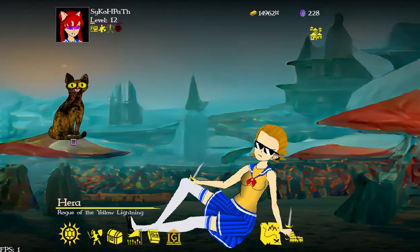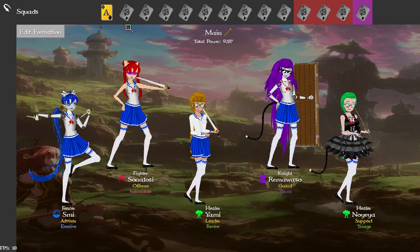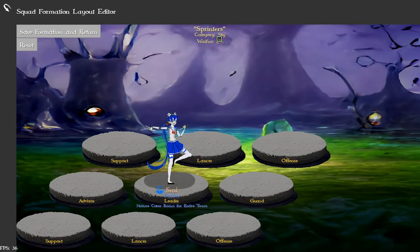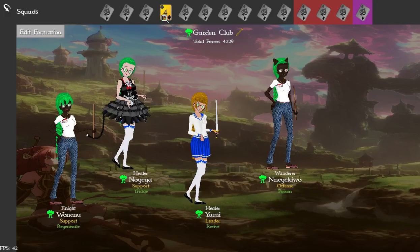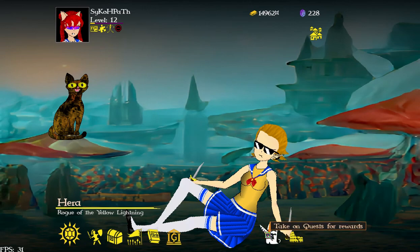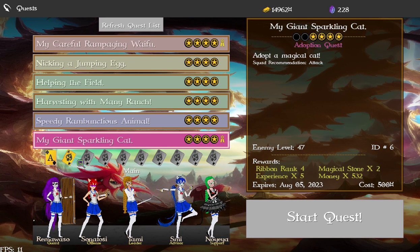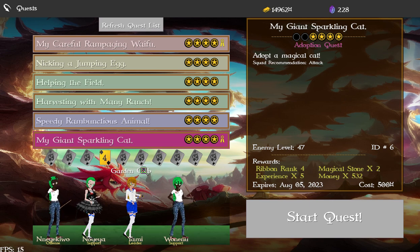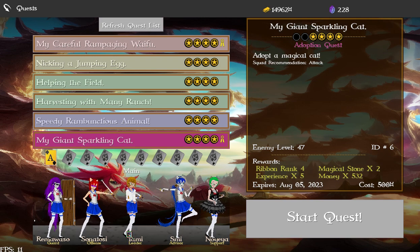Before we jump into the adoption quest, I want to show off what I did with teams — or squads, I keep calling them teams. This category is now determined based on whether you have all the same nature characters. If you notice this little icon, it's a sky icon because she's a sky character. Here are all my tree characters: the Garden Club Magic Cat Tamers. I just have one attacker. The background changes to reflect the color of the nature, and if it's a mix it's just the standard grade.